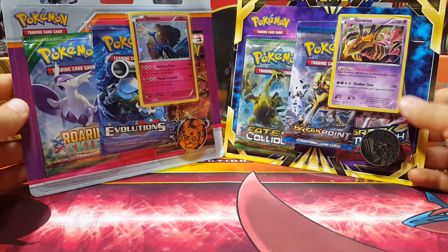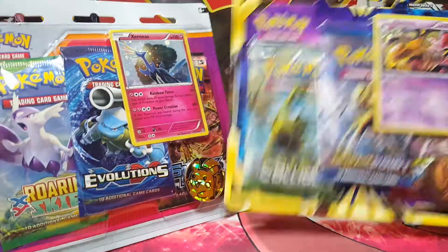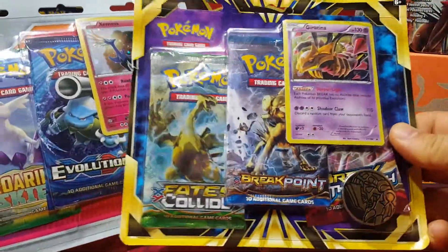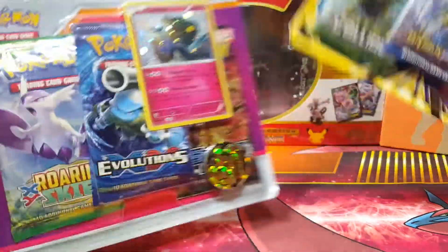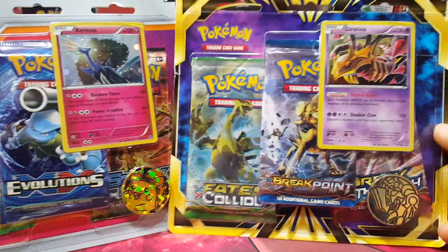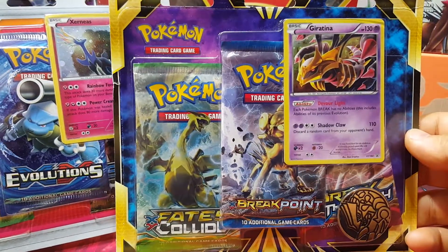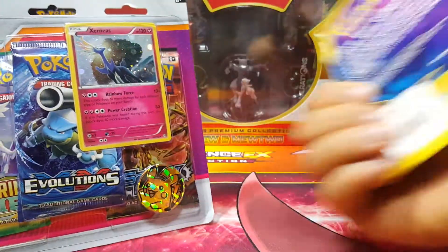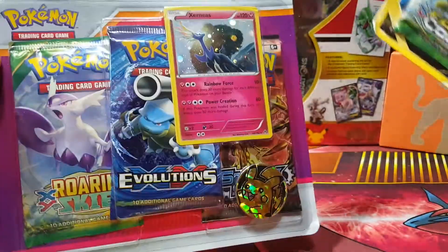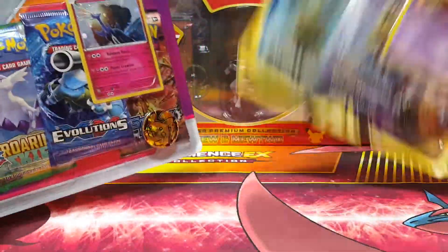What's up everyone, this is Vintage Pokemon. I wanted to do something a little different. I recently got these on a hunt at Target — they dropped them for like $10, so I said why not. I got a few of these, and this was my only one, so I didn't want to just do one. I'm gonna do Xerneas versus Giratina this time. The Giratina one came out around November 2016, and these recently came out in February, so we're gonna do this blister versus this blister.